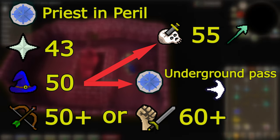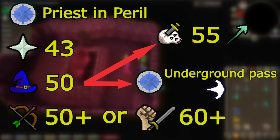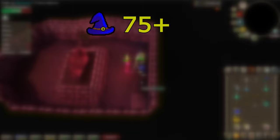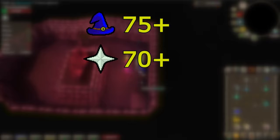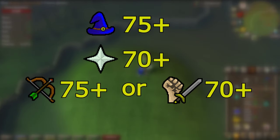Those are the minimum requirements to get started, but if you want to do Barrows somewhat efficiently, you'll really want 75 Magic so you can use the Trident of the Seas, 70 Prayer so you have more base prayer points and spend less on prayer potions, and 75 Ranged for the blowpipe, or 70 Attack and Strength so you can use a whip.